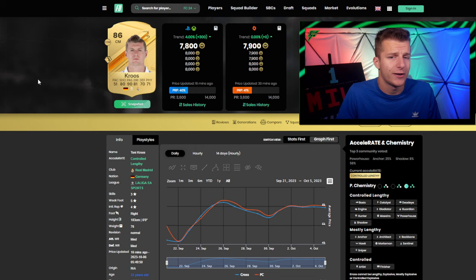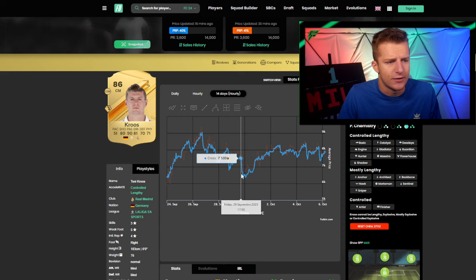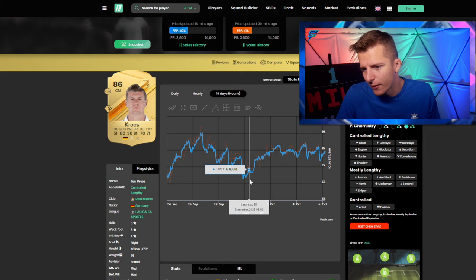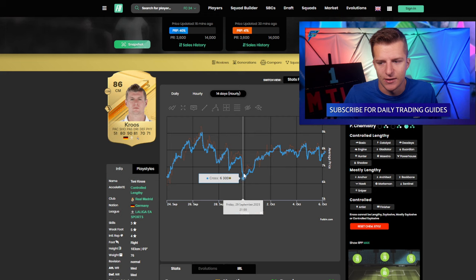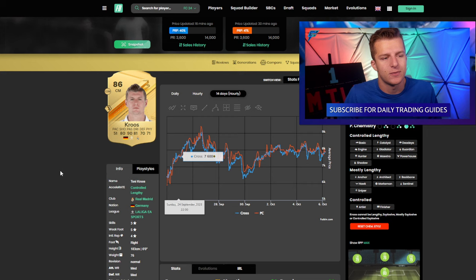The most optimal time to buy these players is between 10pm on Friday and 7am on Saturday. This is the peak accumulation window — packs are being opened but there's low demand, then prices rise throughout Saturday morning. Looking at Tony Kroos from last Friday: he dropped through the evening, bottomed out around 9pm, stayed cheap through to around 11pm, then rose steadily from 11pm–12am onward — gaining about 1k by the morning. So your investing window is basically 10pm through to around 7–10am.